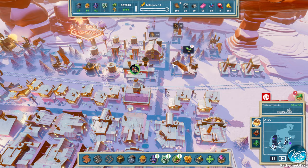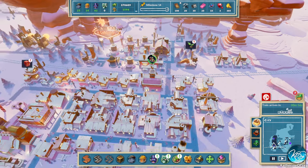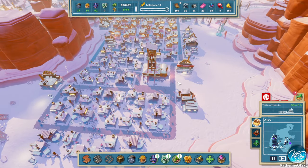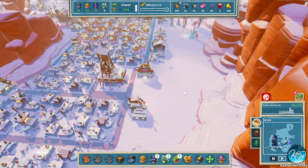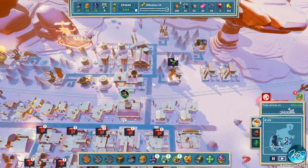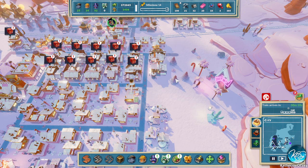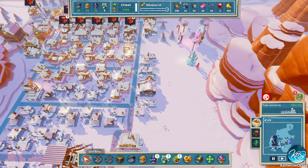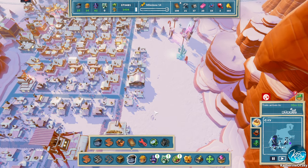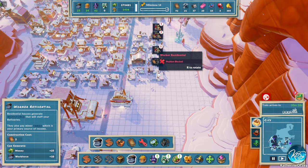Greetings and welcome back to SteamWorld Build. We're in the High Roller Dunes and yeah, we're still playing here. I had a moment where I messed up my Steam Deck, so I don't have my Steam Deck — that's the problem. But anyway, we're back to the game and it ended up fine. One thing I'd like to do is maybe add some worker quarters over here on the opposite sides of these buildings.